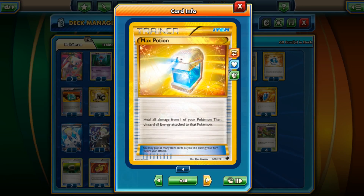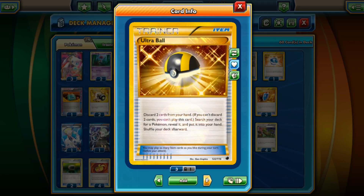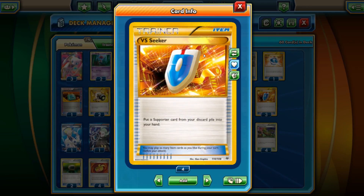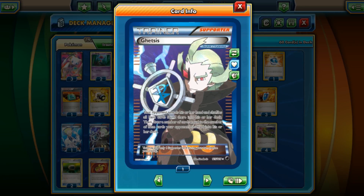We have Evosoda since we run two Stage One lines — works very well. Four Hypnotoxic Lasers as previously mentioned. Max Potion — not sure if I should keep it or not. Trainer's Mail, which is going to be a staple in most of my decks. It's being reprinted in the next set as a Secret Rare, which I'm stoked about. Ultra Ball of course — it's got to be in almost every deck.